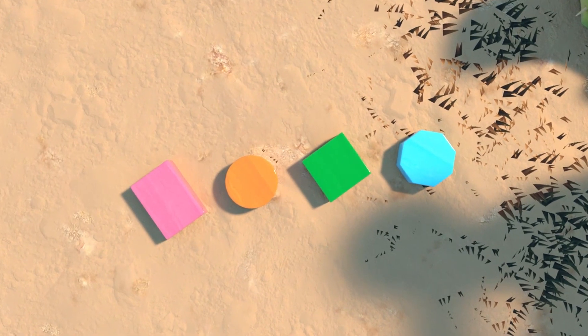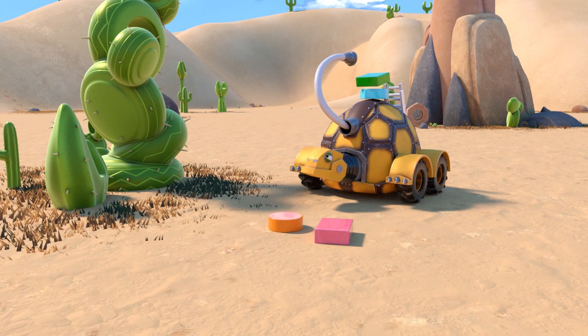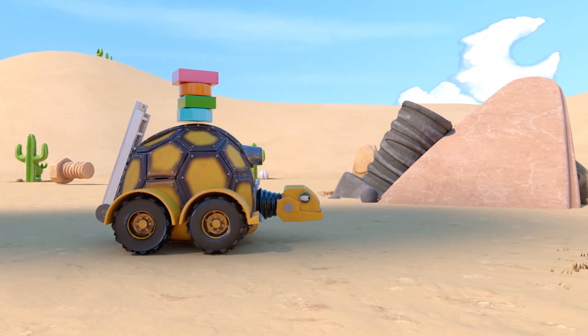Okay, Tructal, there are four different cactus shapes in the desert. Place this shape in front of the same cactus shape. Okay, Tructal, let's find your first shape.